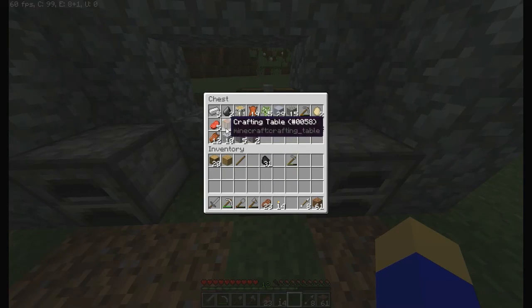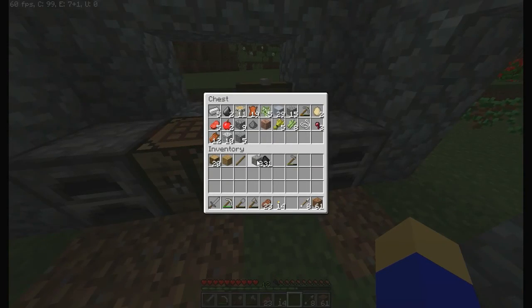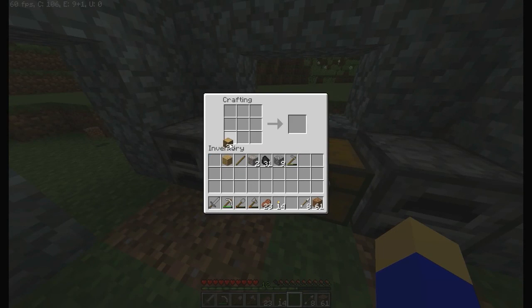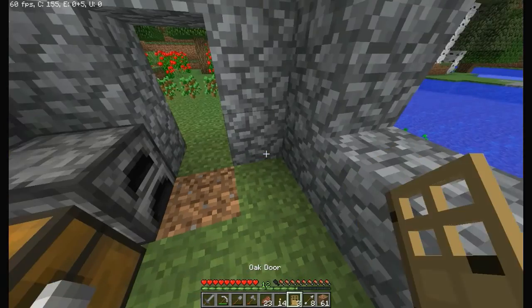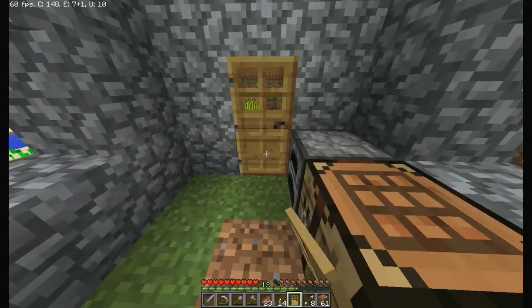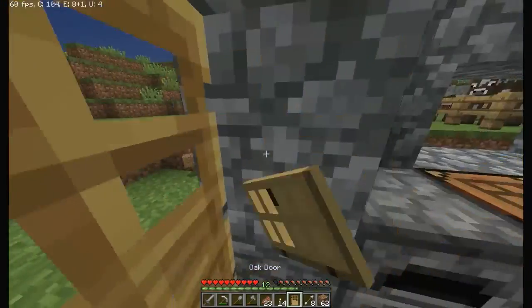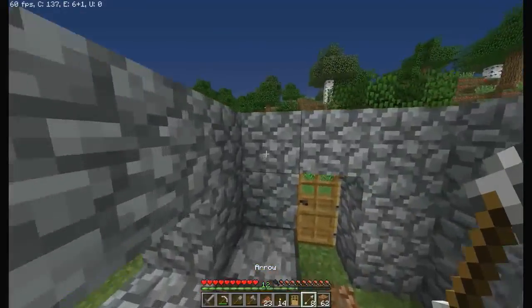I keep all my important stuff on my top bar. We'll construct a wooden door — actually a few wooden doors. Actually we only need one recipe because it gives us three. Forgot about that, they changed that. That's the wrong way. Now we essentially have a house.